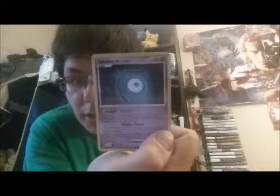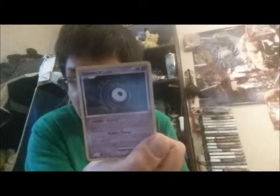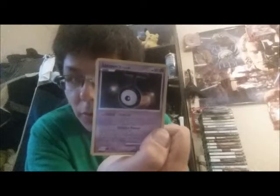Next is one of the Unowns. I'm not sure what this one is at first, but it says an M and it does look like an M. And next is another Unown — a T one. These ones are from the second generation.